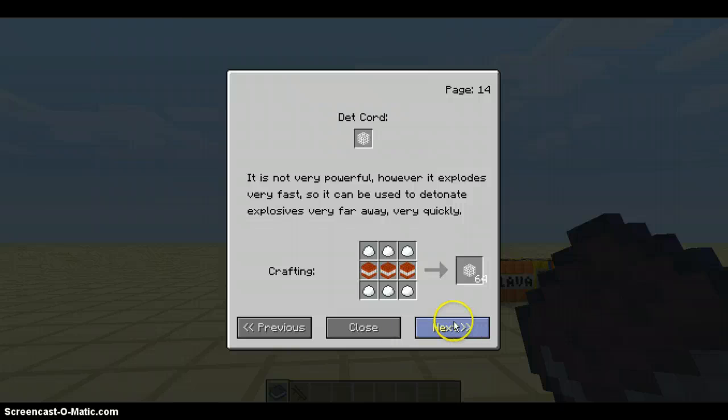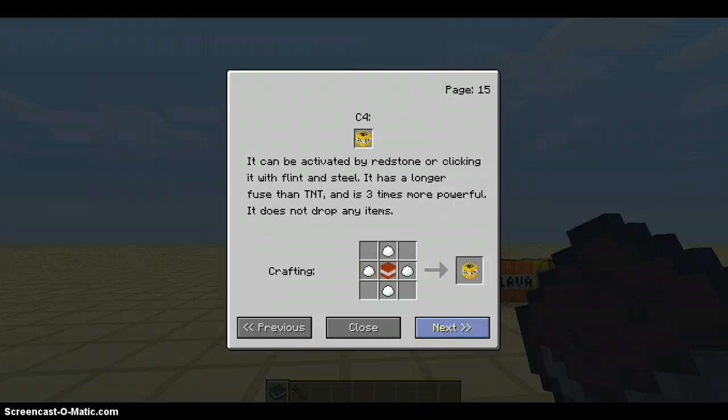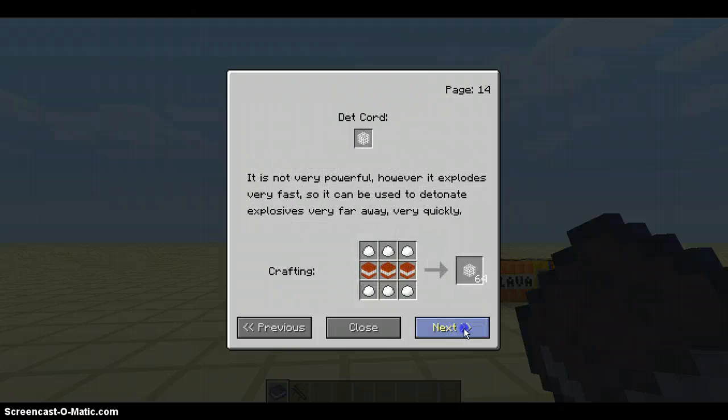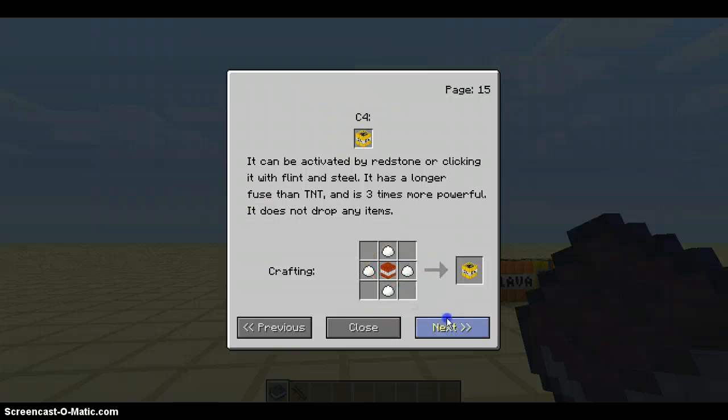It's like on those TV shows where the bombs — it slowly burns out. C4! Now this is the bomb. C4 can be activated by redstone or clicking it with flint and steel. It has a long fuse entity and is three times more powerful and does not drop any entities. Crafting: plastic with TNT in the middle.